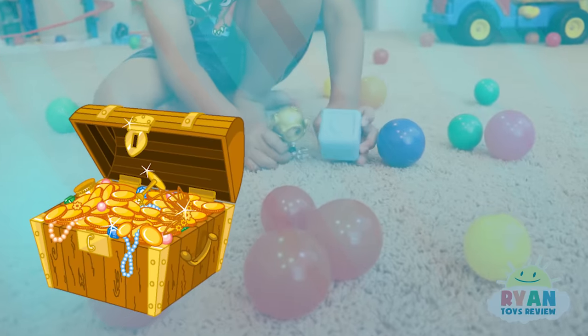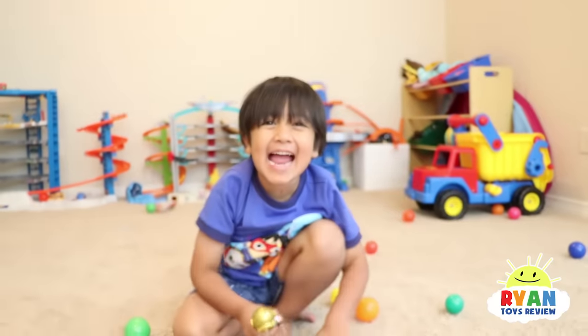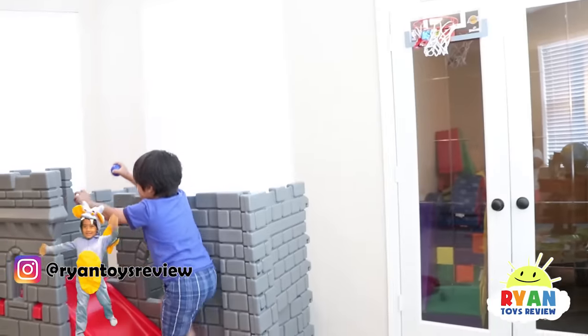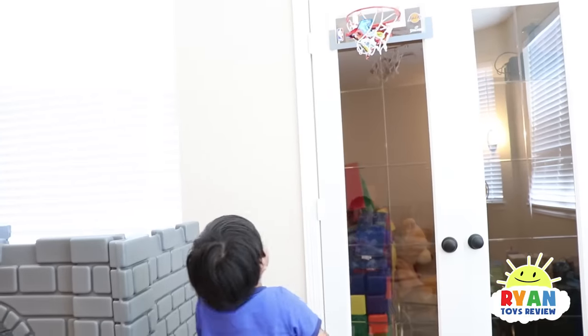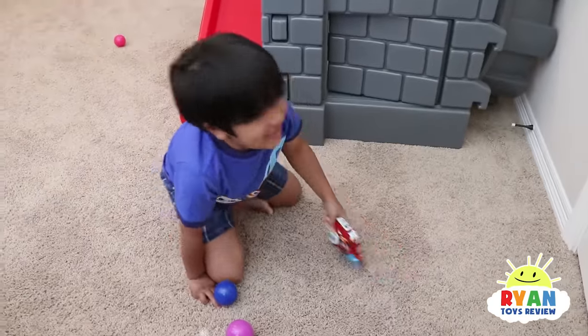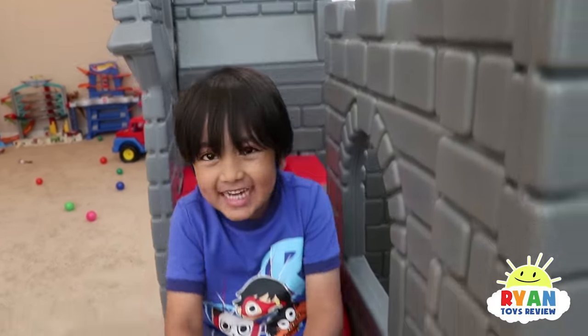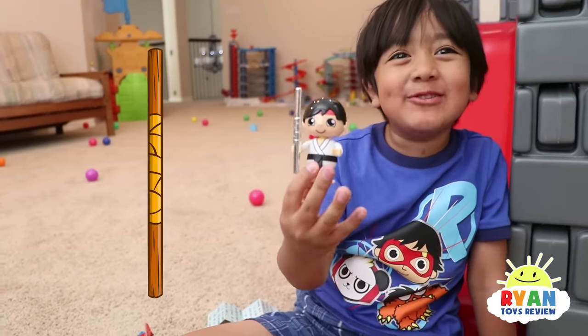I found treasure - it's the letter C and it's also the number three. Right there. It's right there. How do I get it down? Throw balls at it. Yes. More balls. I got it! Yay! I got another one. I got Karate Ryan with the bamboo stick!